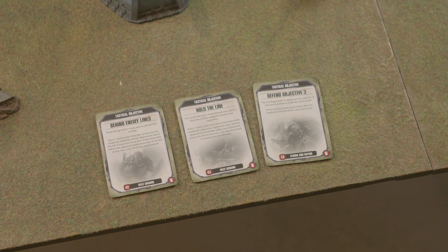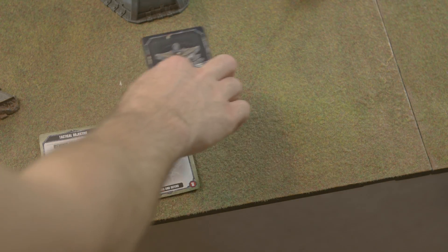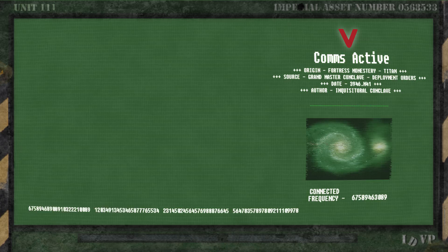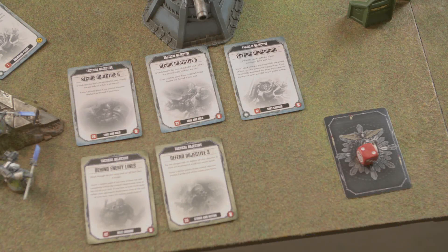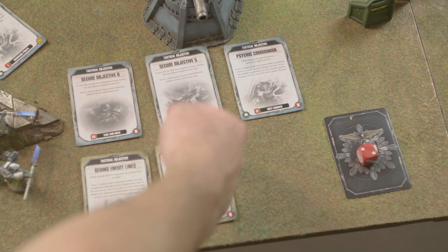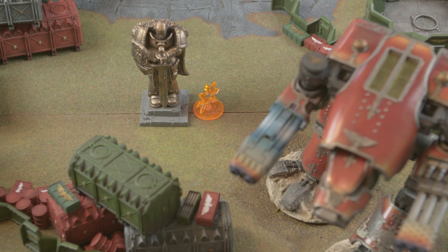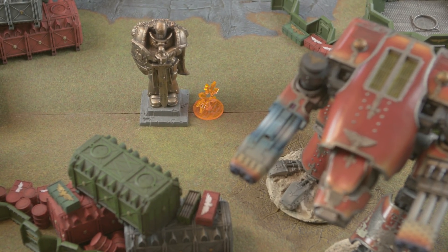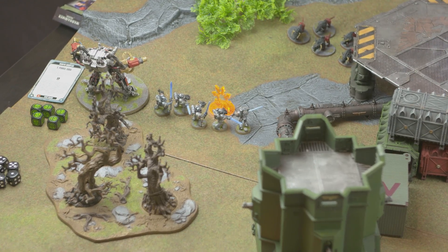End of Demons Turn 1: Behind Enemy Lines not secured, Hold the Line secured for one VP, halfway to Defend Objective Three. Plus First Blood — Demons are on two victory points total. Grey Knights Turn 1 objectives drawn: Secure Objective Six, Secure Objective Five, and Psychic Communion. Objective Five is blocked by Rex being within five inches, preventing deep strike within nine. Objective Six is accessible.